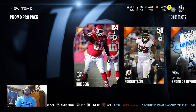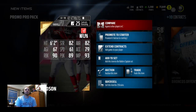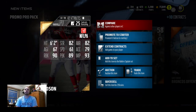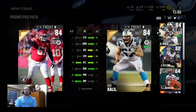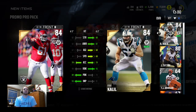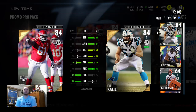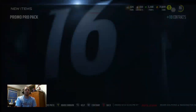That is a really nice pull — Rodney Hudson. Let's check his stats: 90 run block, 89 pass block, 88 strength, 82 awareness, 93 impact block. Comparing him to my starting Ryan Khalil — I do like Ryan Khalil more. Ryan Khalil's pass block is a little low but his run block is really nice, better speed and strength. I'll probably stick with Ryan Khalil and sell Rodney Hudson once the markets climb back up.